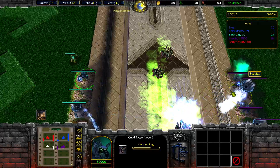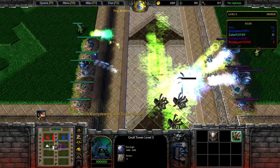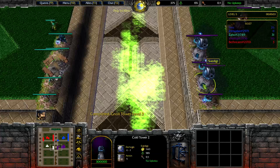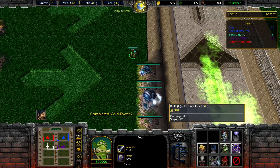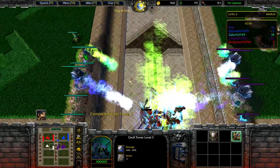Let's upgrade then. Zone tower level 3. Yeah, 400 damage is way, way better. Build the gold tower level 2. That's good — that's only level 2. Sure. This splash is real.